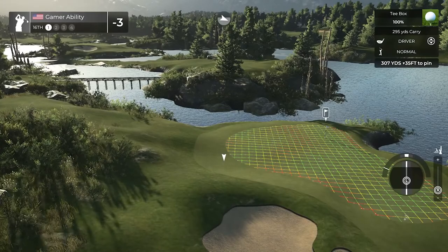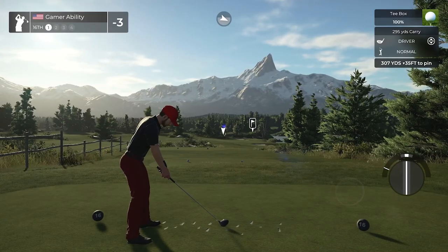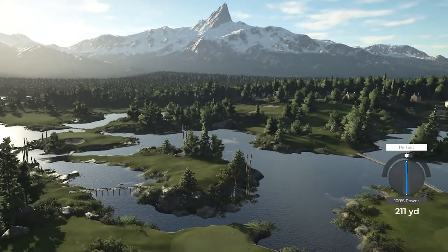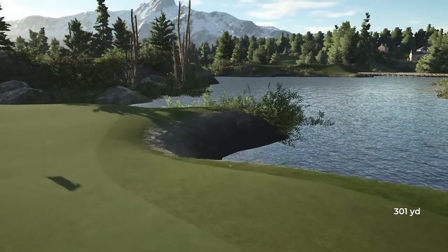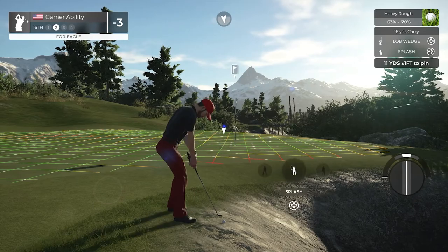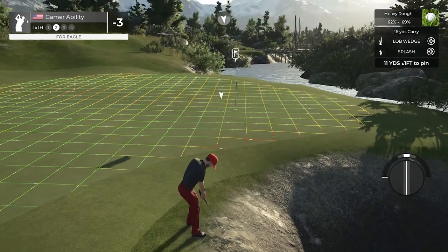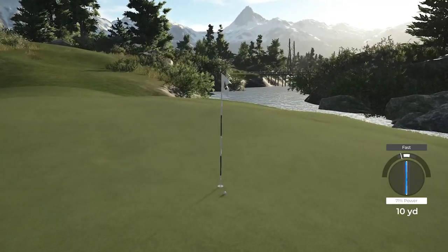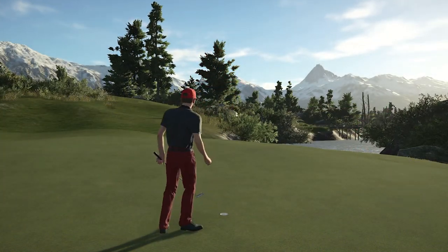Drivable par four — we are full sending this. 307 yards downhill 35, aiming just outside the left bunker. Beautiful ball striking — oh no... hold! Thank you! Thank you, game, and thank you Gordy Boy! Wow, was I nervous on that one. That was so dangerous — going to go with the splash shot here. Almost hit that in, I was so scared. We'll take our birdie — four under for the round.